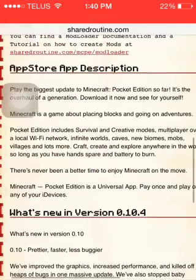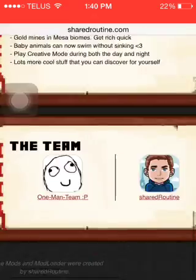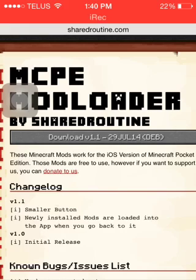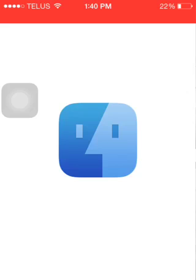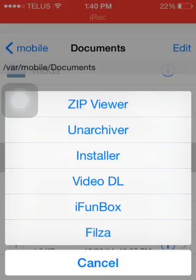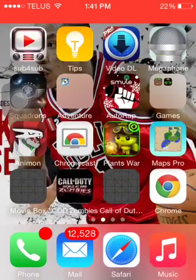There you go. I have my MC loader — SharedRoutine, that MCP. My share routine — it says what's new. It'll tell you about the update. Then MCP loader, SharedRoutine — download V1.1. Then open in iFile — I already have it. Open in iFile, click installer. Make sure to close Minecraft when you do this.